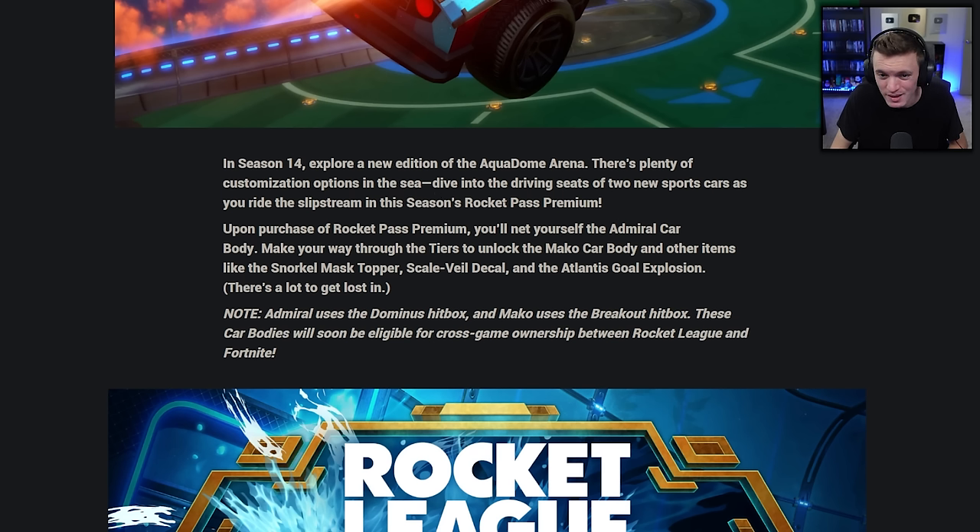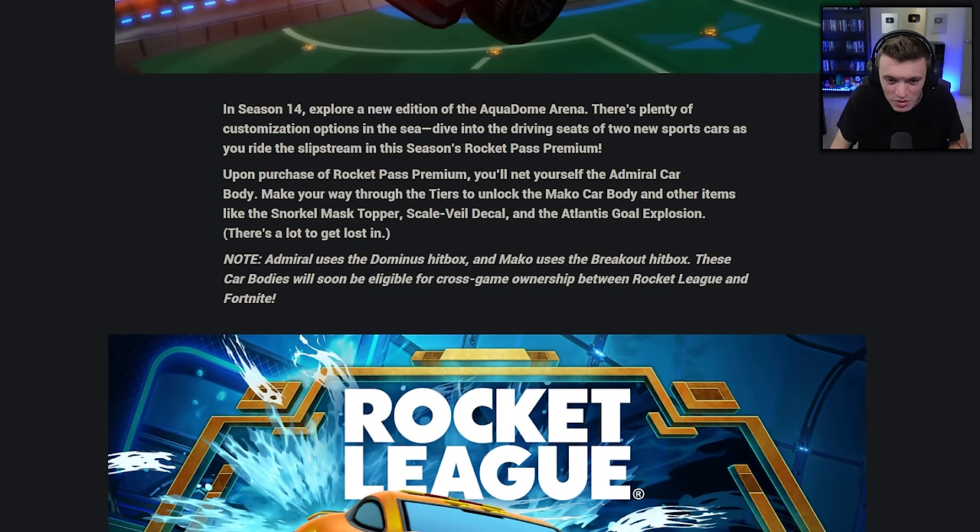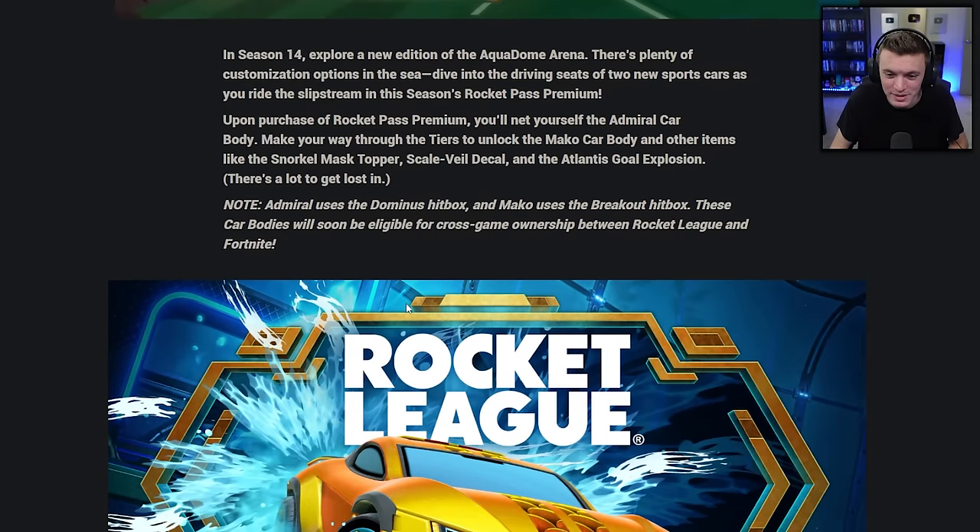In Season 14, there's plenty of customization options. Dive into the driving seats of two new sports cars as you ride the slipstream in the Rocket Pass Premium. Upon purchase, you'll get the Admiral car body. Make your way through the tiers to unlock the Mako car body and other items like the snorkel mask topper, scale veil decal, and the Atlantis skull explosion. Admiral uses the Dominus hitbox and Mako uses the Breakout hitbox. These car bodies will soon be eligible for cross-game ownership between Rocket League and Fortnite.